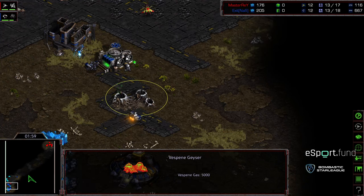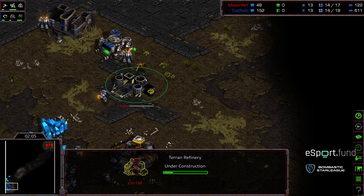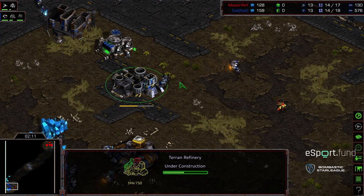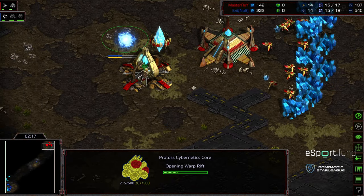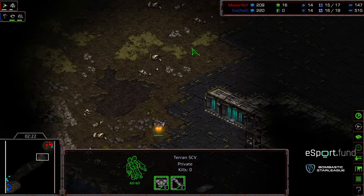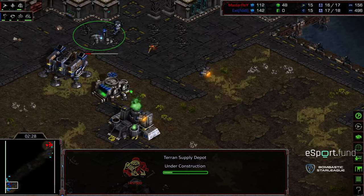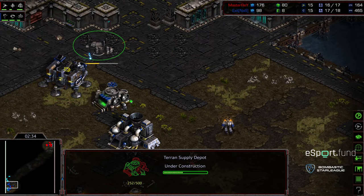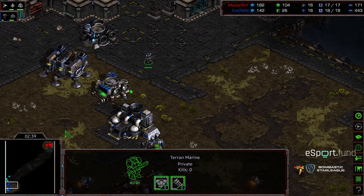Keep in mind it is a two-player map, bottom left to top right. Master Ray goes for the gas but just misses it — Exit had an SCV in position above that gas just waiting. Master Ray went cybernetics core before zealot and has three probes in gas. Exit wanders up to get that scout without much trouble, dedicating a single SCV to harass. Exit has an interesting defensive wall — building the shell with supply depots to the left first, with a marine out likely to chase down that probe.